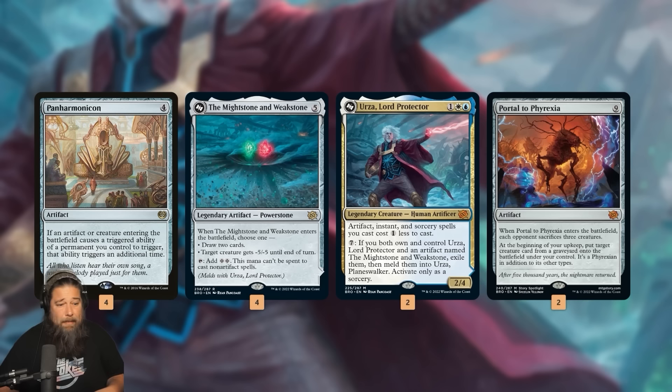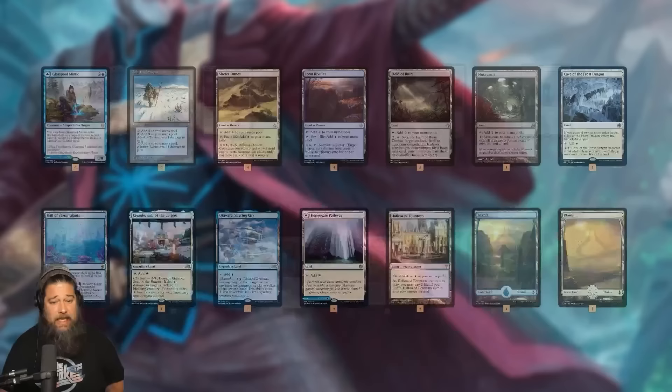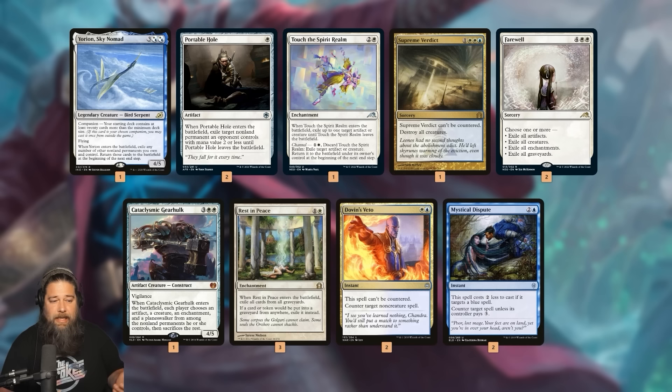Since we have all this artifact ramp, Portal to Phyrexia is our finisher — already an absurd card, ETB makes each opponent sacrifice three creatures and you reanimate each turn. With Panarmonicon our opponent has to sacrifice six creatures, which should be all of them, and then we start reanimating our Cloud Blazers and ETB stuff. As for the mana base, Glass Pool Mimic is probably the most exciting — a way to copy all our ETB stuff. Sideboard we have Yorion — we are a Yorion deck. In a deck truly full of ETBs, Yorion is just too much value to pass up.